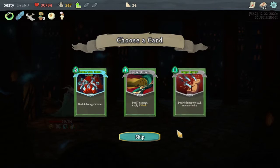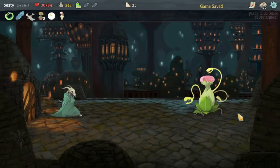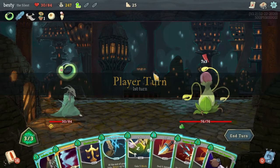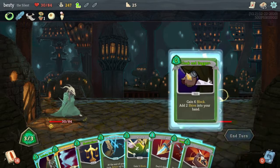Sucker Punch, Dagger Spray — do I have a Dagger Spray in my deck? I don't. Do I want to add one? Hell, I guess — it's upgraded too. Let's do it. I've heard Ice Cream's good. I don't know if it's good now though. I was gonna wonder if I could cast any of these cards. All right, well we got Cloak and Dagger.